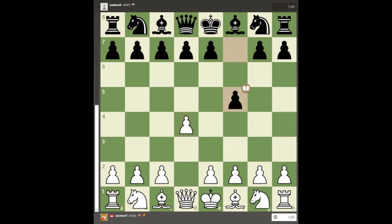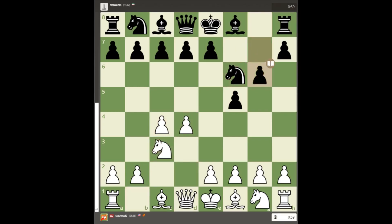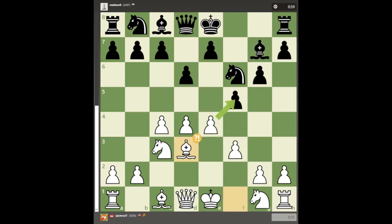The opening was a Dutch Defense, and right away I decided to spice things up with f3, to fulfill the ambitious goal of having two pawns in the center. The game soon began to resemble a position from the King's Indian Defense, except black has already managed to play f5.